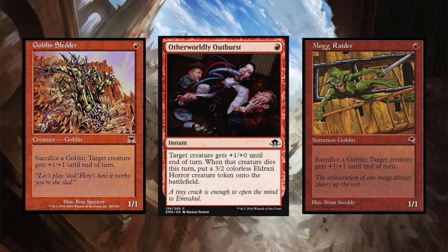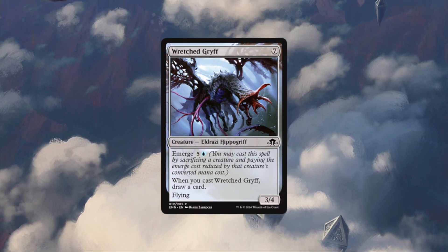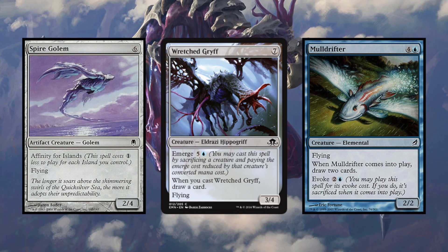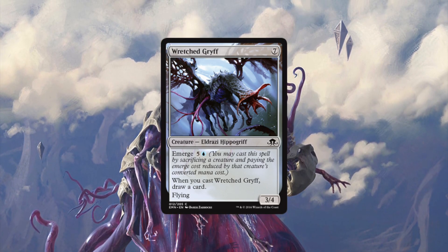The number two and number one spots are close and both are awesome, strong cards that you'll be either casting or cursing when they are cast against you. People might disagree over which should have been second and which should have been first, but there is no arguing the value at common here. Number two is possibly my favorite card from all of Eldritch Moon — and that's Wretched Gryff. Talk about emerging value at common. This card works great with cards like Mulldrifter and Spire Golem, established Pauper cards that give Mono Blue a bigger beater at the end. This is also going to work very well with a lot of Tron builds — an already diverse archetype which is just getting more and more toys to play with.